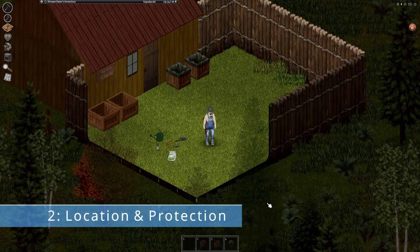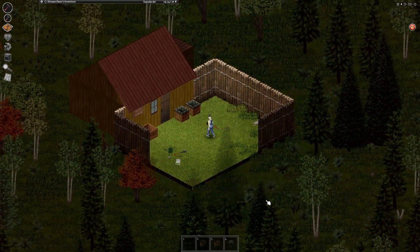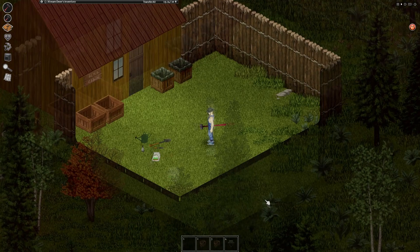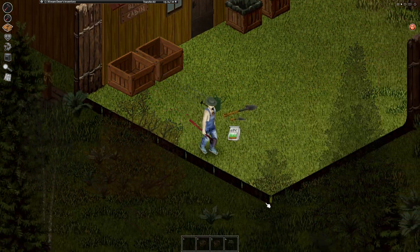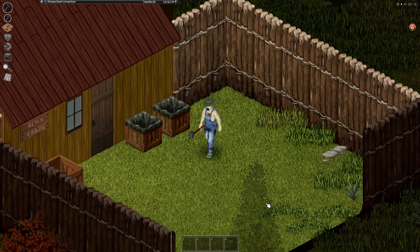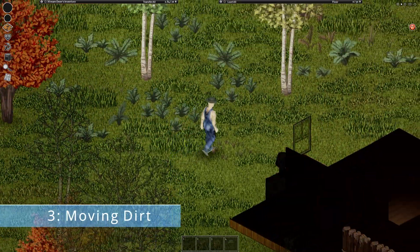The primary concern once you have the tools and materials should be the location, since zombies can easily trample your crops and this will either damage or kill them. You need to plant somewhere zombies can't reach while still allowing sunlight to reach the crops. It's best to choose a location with high walls around it, build walls around your farm, or use a second story that zombies cannot easily reach.